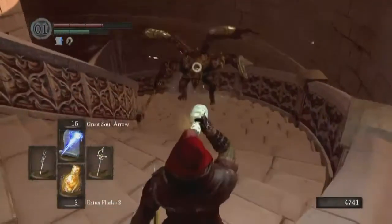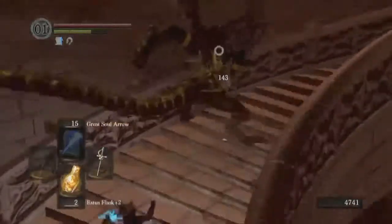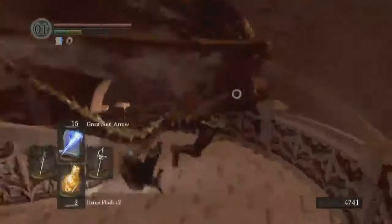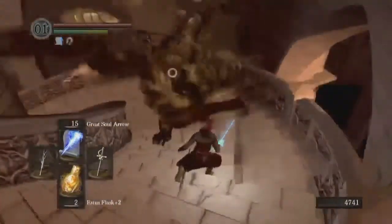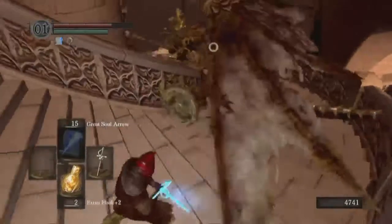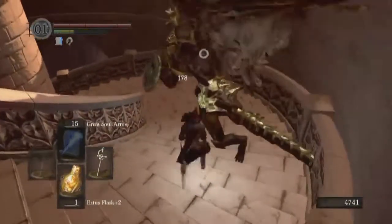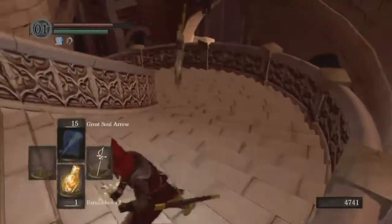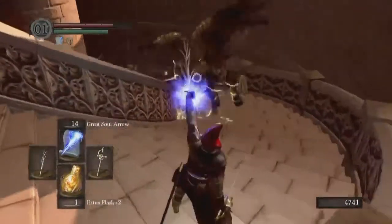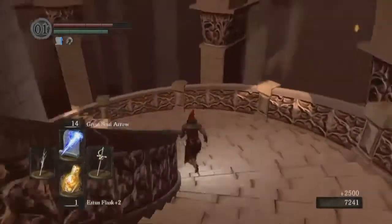Fighting on stairs is great for seeing how the game tries to handle these hitboxes. Let's just try to finish him off. The Gargoyle Halberd is another good all-around weapon — it's probably the best of the weapons that are more axe-halberdy than spear-halberdy.